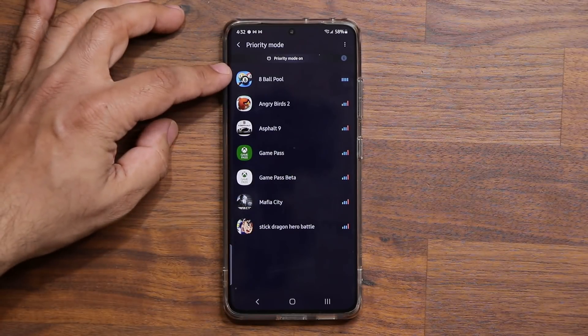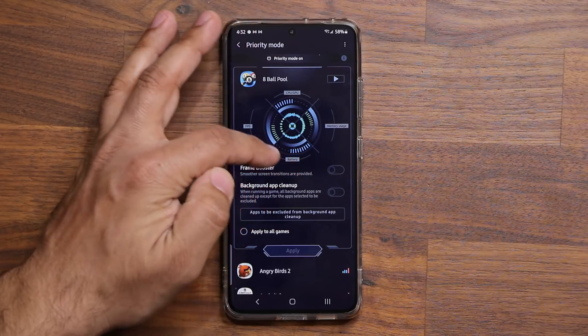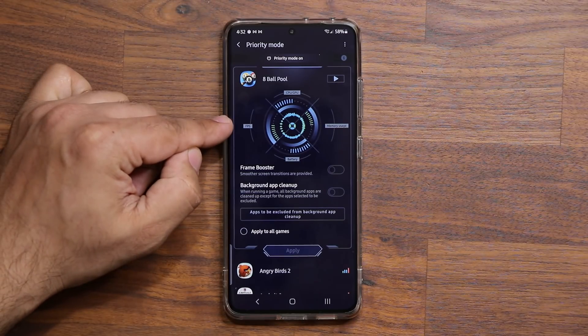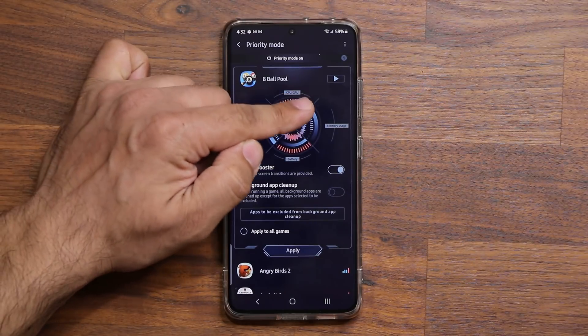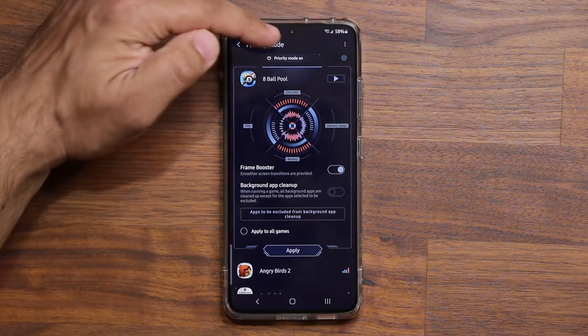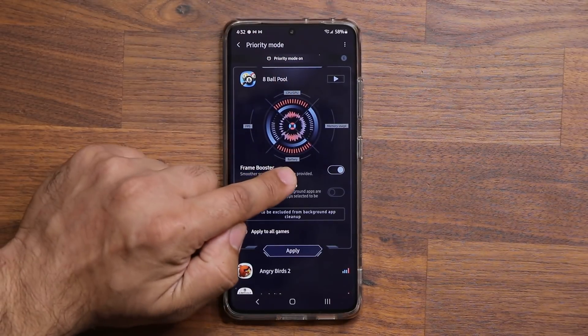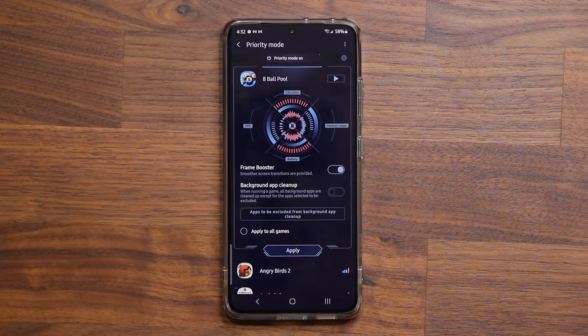Let's say you play Eight Ball Pool a lot. You click on it and you get a graphical representation. Right now it's set to a balanced experience, but if you want maximum quality, tap on the frame booster and you can see the colors on the graph change. The CPU and GPU are now maxed out, and there are no battery limitations — it's going to use as much battery as it wants for maximum performance.